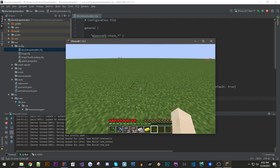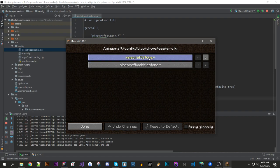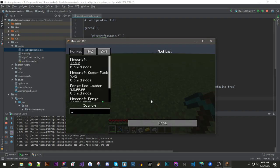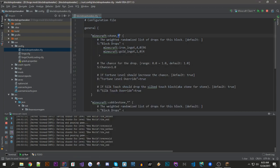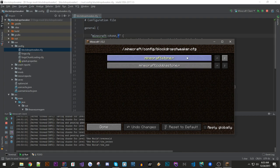Also, if you haven't noticed, if I go back to the block tweaker config, it has a wildcard for the metadata, which means I can use any kind of stone — like this variant here. But if I go back and change the metadata to 0, then it would only work for regular stone and not other variants of stone.